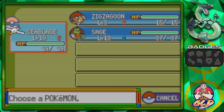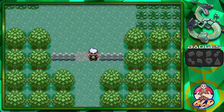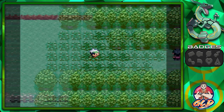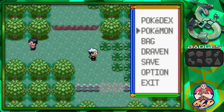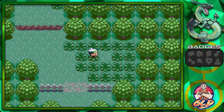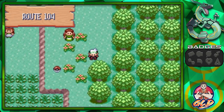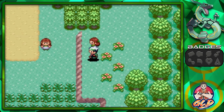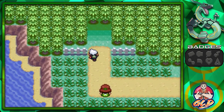We're going into Petalburg Woods, which is home to a bunch of grass-type and bug-type Pokémon. Before we use a repel, let's grab this potion over here — that's a useful item for us. We also need to step outside and grab this, and we found ourselves another Poké Ball, which is pretty cool. Let's go back into the entrance of Petalburg Woods.